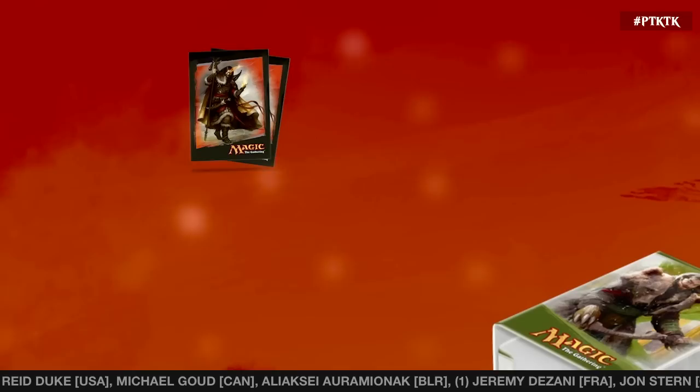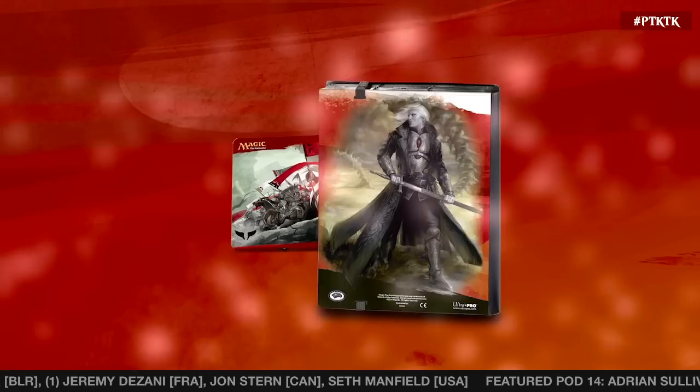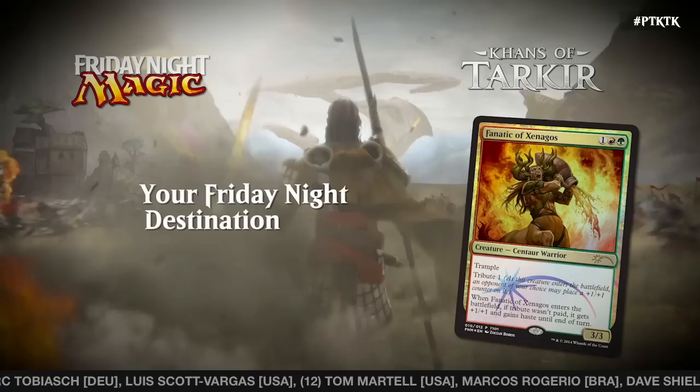Outfit your Magic collection with the newest Khans of Tarkir accessories from Ultra Pro. You can see the full array of card sleeves, deck boxes, play mats, and portfolios at UltraPro.com. Play Magic at a store near you every Friday, earn Planeswalker Points and battle against your friends in Friday Night Magic. October's FNM promo card is Fanatic of Xenagos — visit wizards.com/FNM for more information.